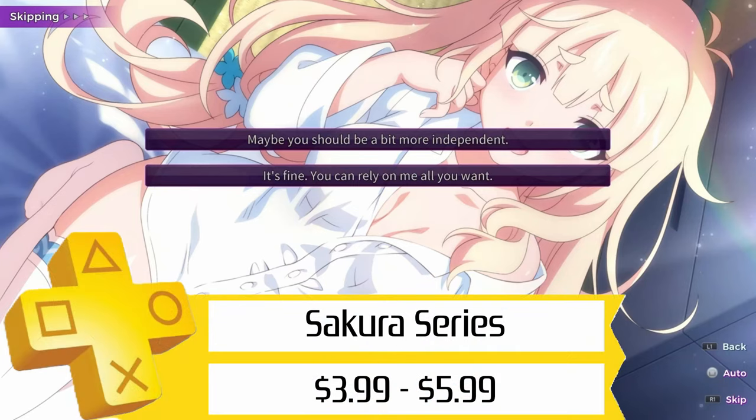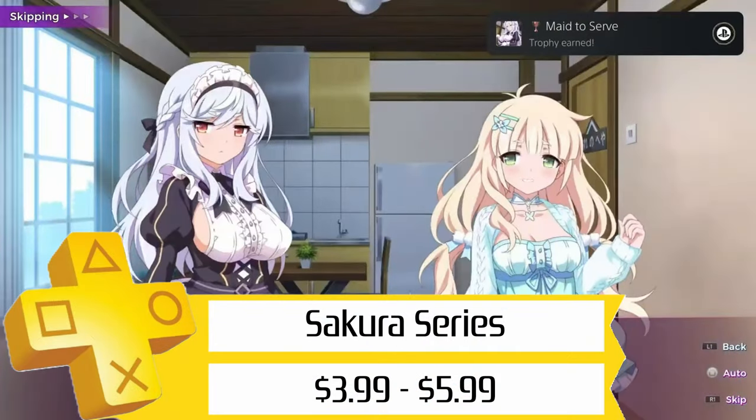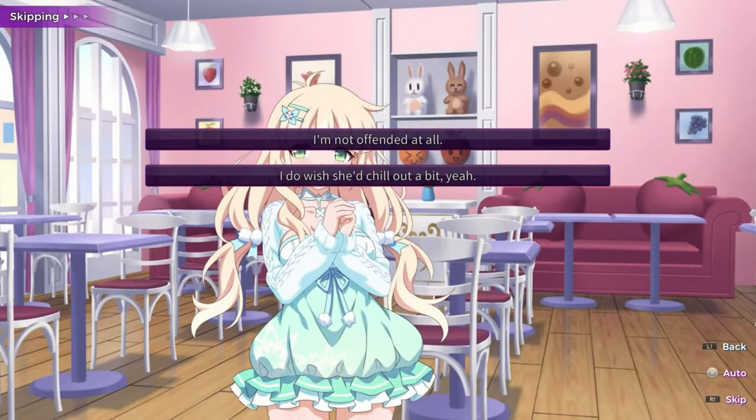Starting off, we've got quite a few of the Sakura series of visual novels on sale right now for $5 and under. Succubus 1 through 6 are all on sale, as well as the second MMO visual novel and Nova.